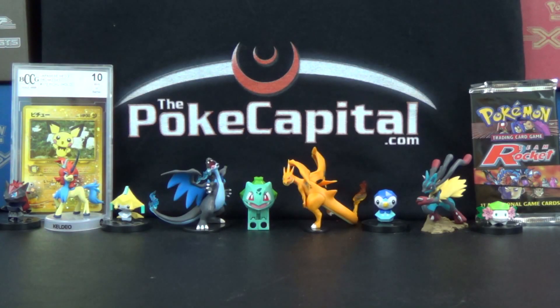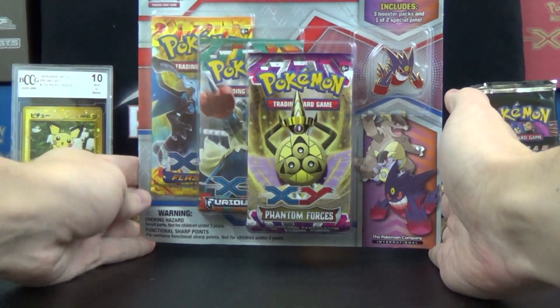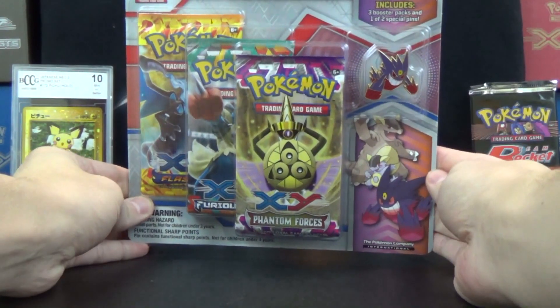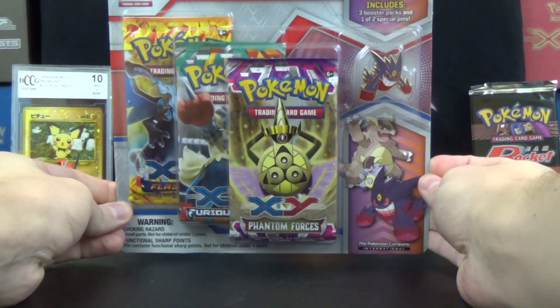Hello again YouTubers and Pokemon fans. I am Jeff, owner of ThePokeCapital.com and ToysMCN.com, a YouTube network. For today's video, we have a new three-pack pin blister featuring a pin of Mega Gengar, the mascot of at least one of our partners, the Pokemon Evolutionaries.